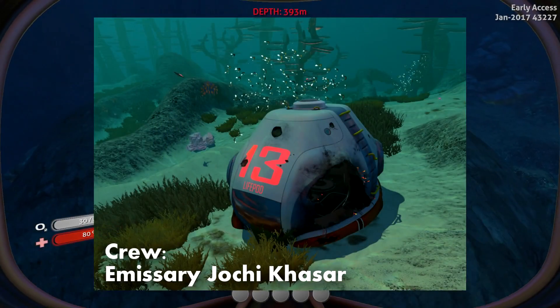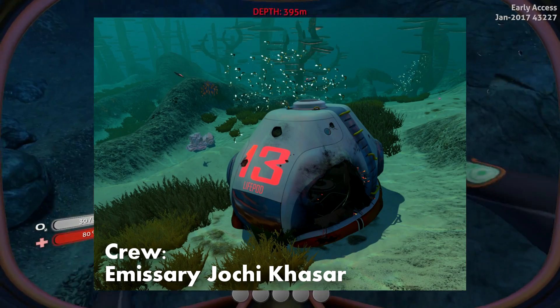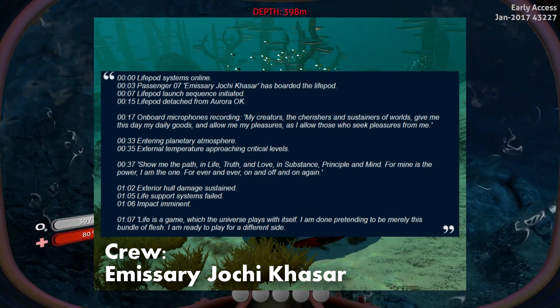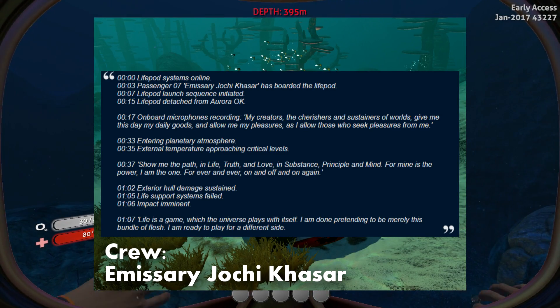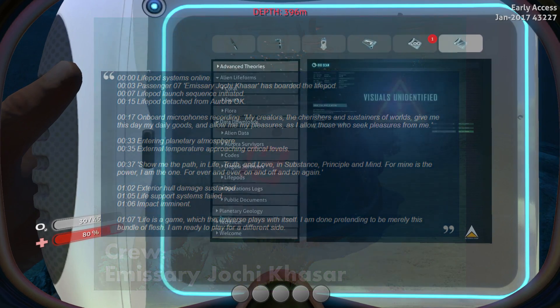Lifepod 13 contained Mongolian emissary Joki Khazar. For more background on this character, check out the Degasi Explained video, but from what we can tell, Khazar was religious. The point of his journey on the Aurora was to locate and if possible rescue the crew of the Degasi, a small ship which crashed on the planet around 10 years prior to the Aurora. As he plummets towards the planet he seems to be saying some sort of prayer, and even just before impact he was still chanting prayer-like phrases. He is almost certainly dead on impact.